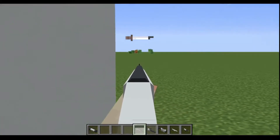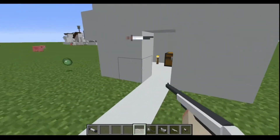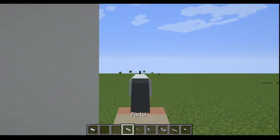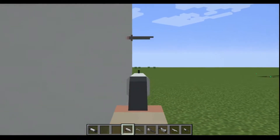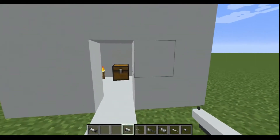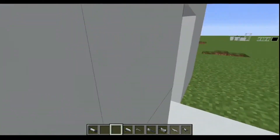The rifle is kind of like a hunting rifle. And then finally we have the pistol. There you go — so yeah, that's all the guns in the mod.